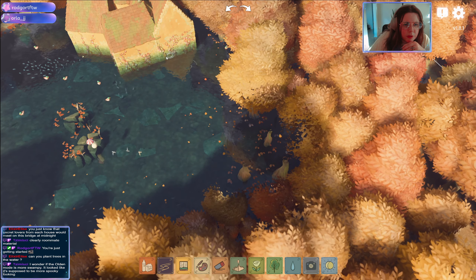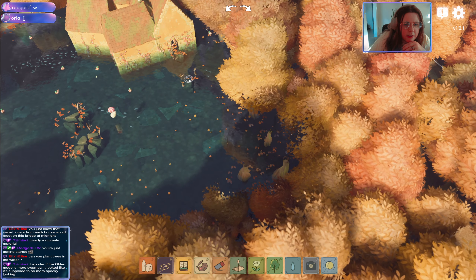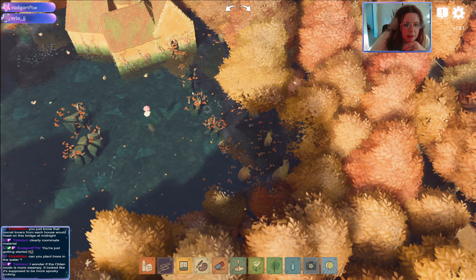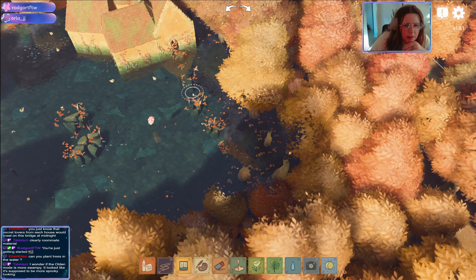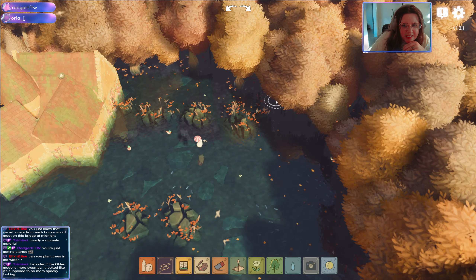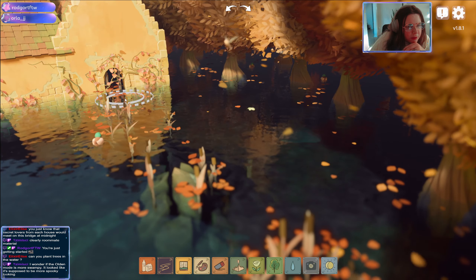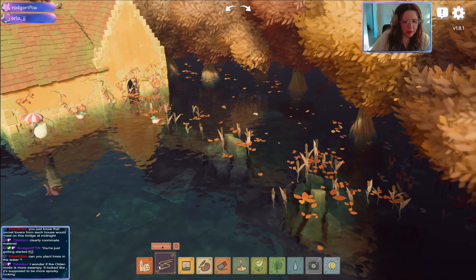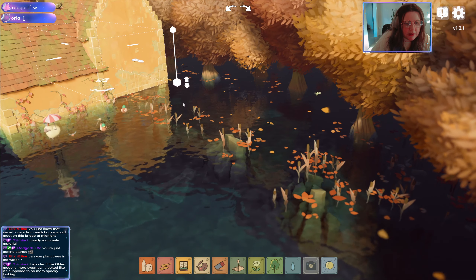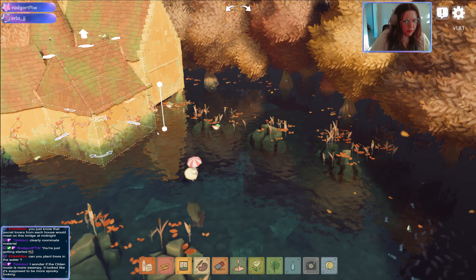Let's make a door first and foremost — I think I want the door here actually. You could do like almost stepping stones. I forgot that the house was meant to be on stilts, you guys — that was the whole point of the house!